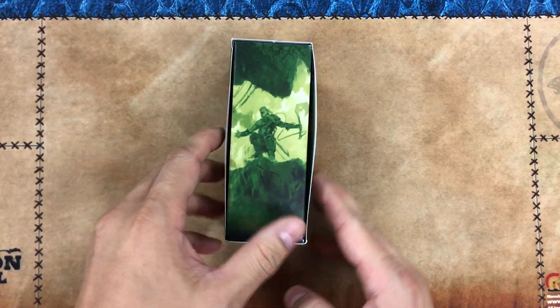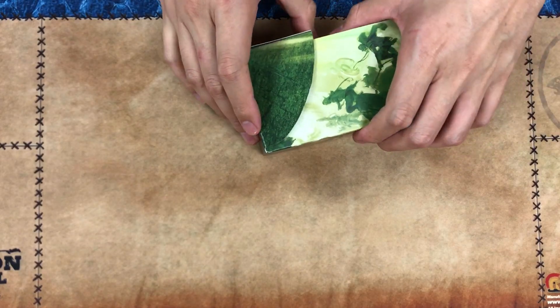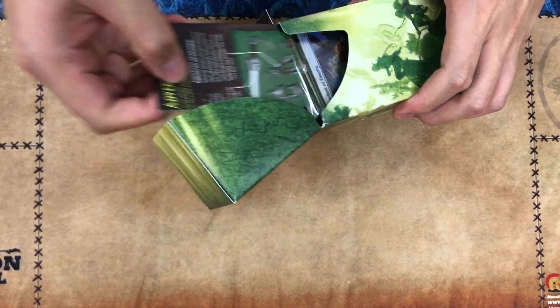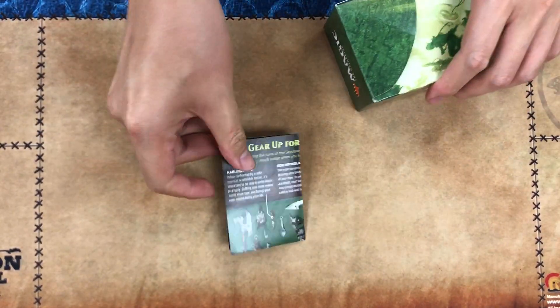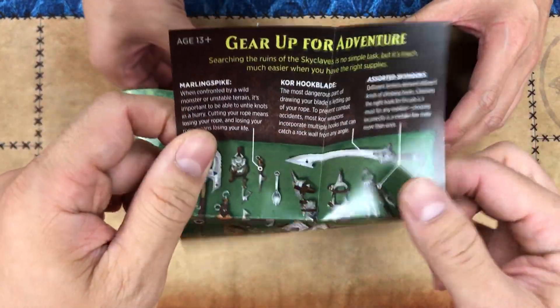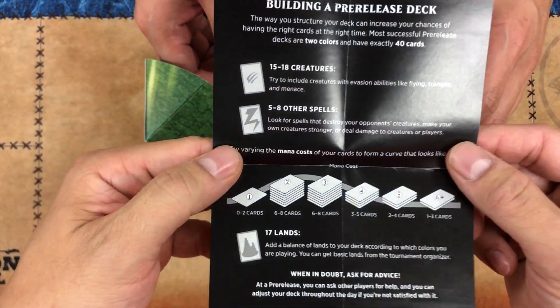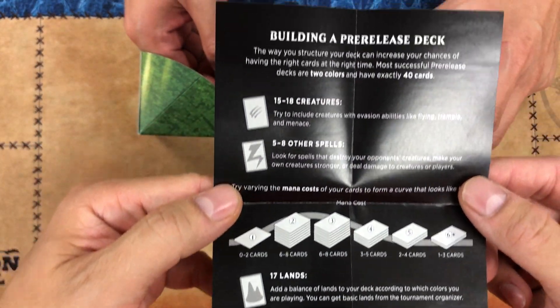We've taken off the plastic just to save some time. We're gonna open some of these packs and talk about the cards. First of all, here John, you can show everybody this little 'Gear Up for Adventure' card — it tells you how to build a pre-release deck in case you're actually playing.